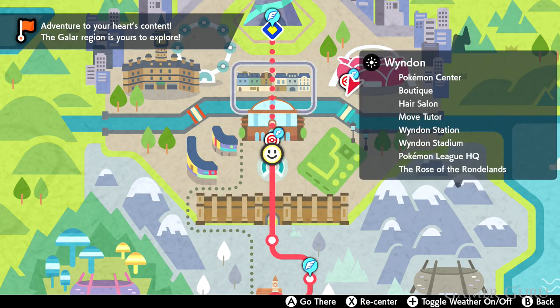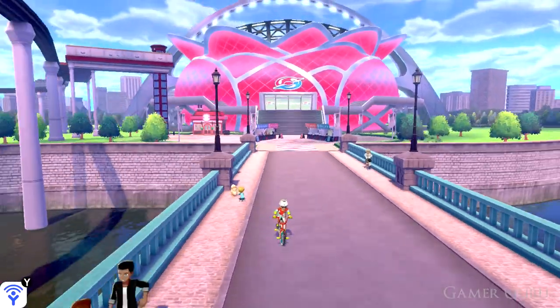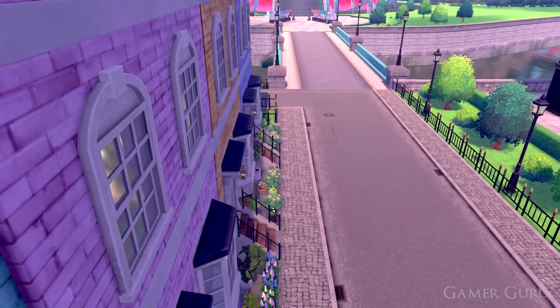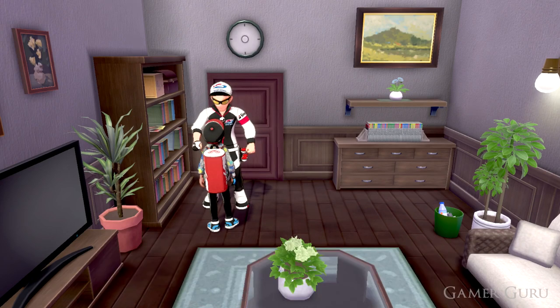Now as for the Rotom catalogue to change him into his other forms, we will need to have obtained all of the gym badges and made our way into Wyndon. Once we're in Wyndon we want to go to Wyndon Stadium, and then if we go south from here the second house on the left hand side, there'll be an NPC inside. We want to battle this person and once we defeat him he'll give us the Rotom catalogue.